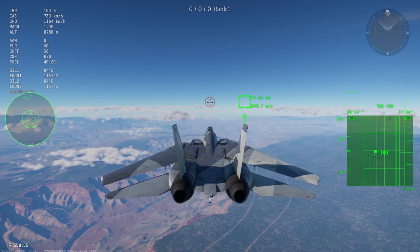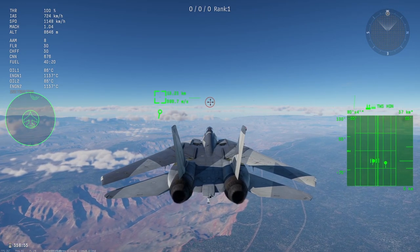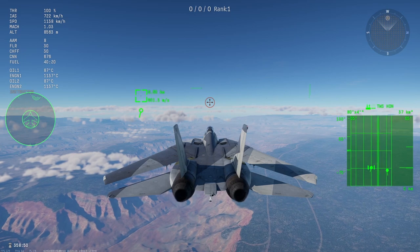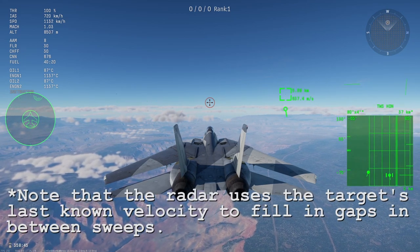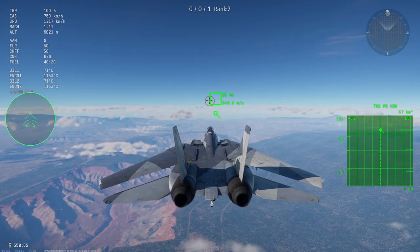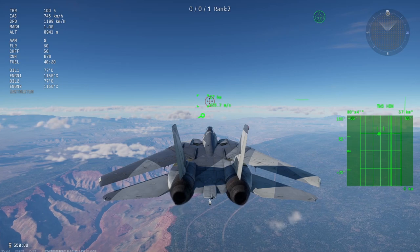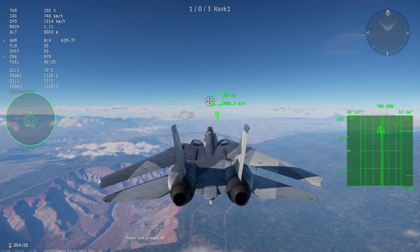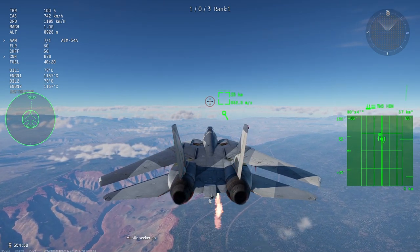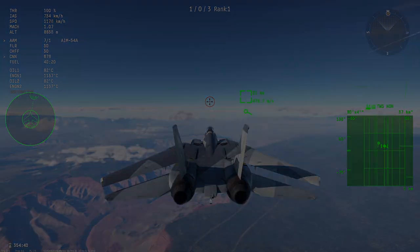TWS, or track while scan mode, is a highly useful addition to radars. TWS allows an aircraft to acquire a soft lock on a target while the aircraft continues its normal scan pattern. This soft lock is not as accurate as a continuous or hard lock, and will refresh the target's location every time the radar sweeps over it as opposed to constantly. It is generally easier to shake a soft lock than a hard one, but soft locks have the advantage of not alerting the target to a lock. While you are unable to fire a semi-active radar homing missile like an AIM-7 Sparrow without a hard lock, soft locks can be used to shoot active radar homing missiles and loosely guide them to a target. Currently in-game, TWS locks are strictly limited to Pulse Doppler modes, though this might change in the future.